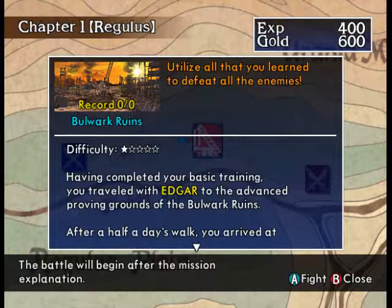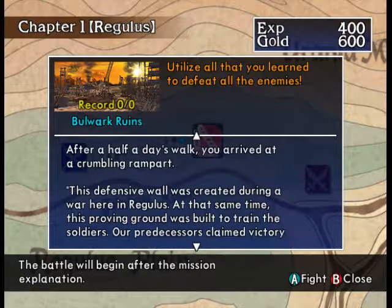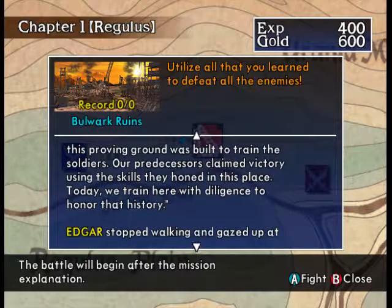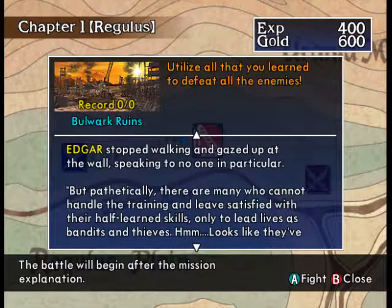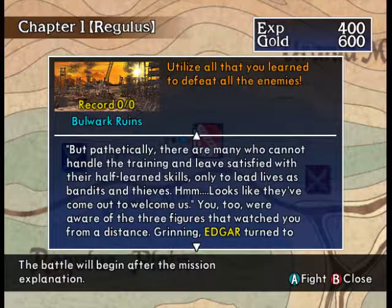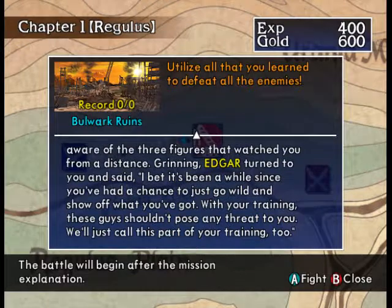Having completed your basic training, you travel with Edgar to the Advanced Proving Grounds of the Bulwark Ruins. After a half day's walk you arrive at the crumbling repair — this defensive wall was created during the war here in Rickus. Edgar stopped and said, 'Our predecessors claimed victory using the skills they honed in this place. But pathetically, there are those who cannot handle the training and leave as bandits.' Looks like they've come out with weapons. Edgar grinned and said, 'I bet it's been a while since you've had a chance to show off what you've got — but you're training these guys. Shouldn't pose any threat. Let's call this part of your training too.'